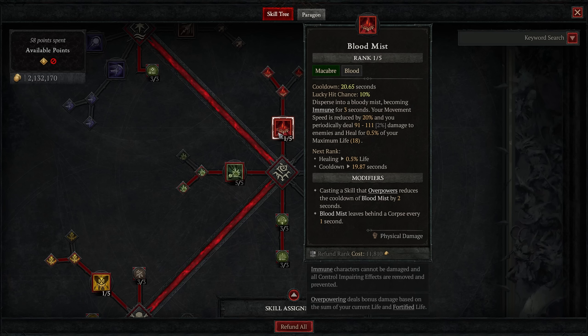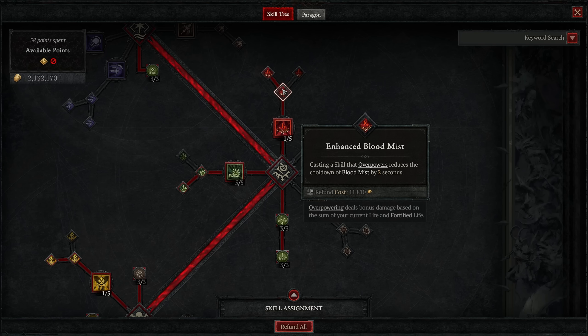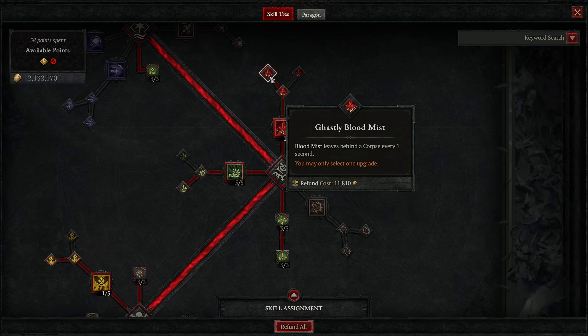With Blood Mist, we gain Unstoppable, which triggers our Ghost Walker aspect. We also use the Explosive Mist aspect so Blood Mist explodes corpses. When we improve it, it reduces cooldown when we overpower and produces corpses — generating three corpses for us, which is crucial whenever we're getting into a boss fight. We also have aspects that grant us Essence from Blood Orbs and Blood Orb generation whenever we consume corpses.